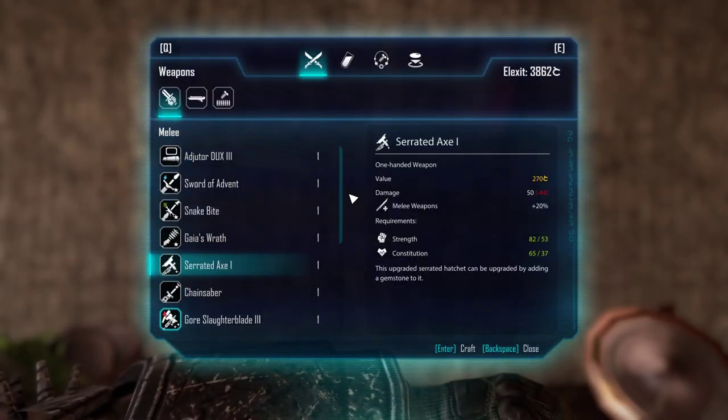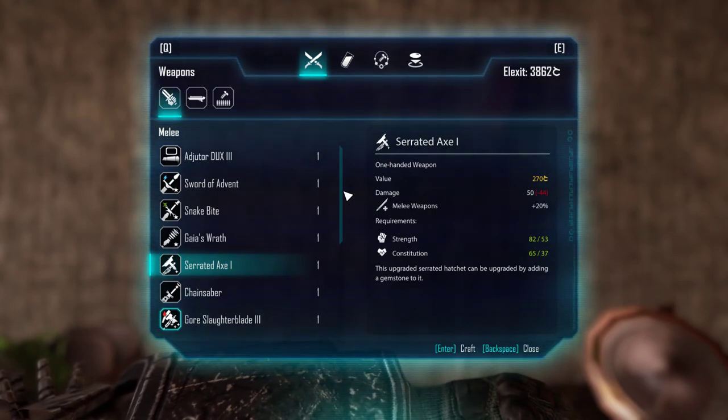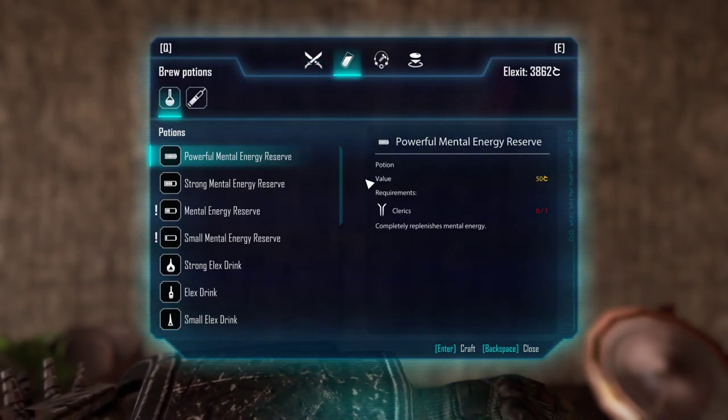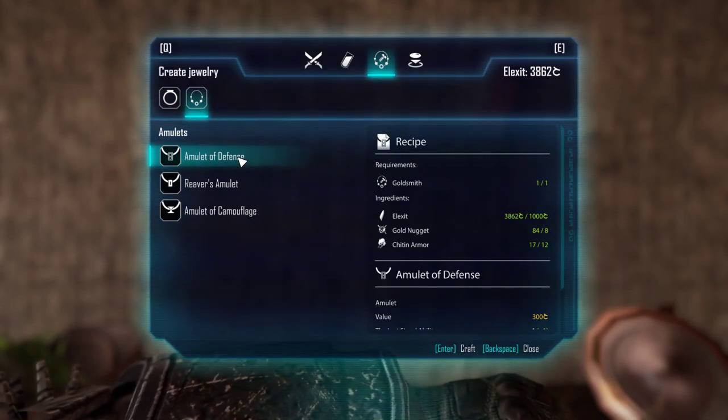The location of the recipe — I already did a video for that, so the link is in the description and I will probably also comment on the video so you can find it there. You want to go to Goldsmithing, then to Amulets — there it is, Amulet of Defense.